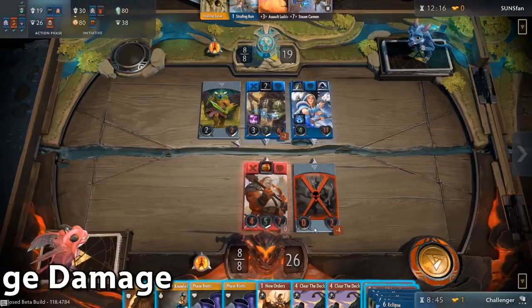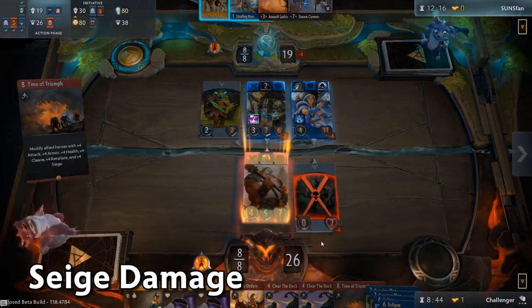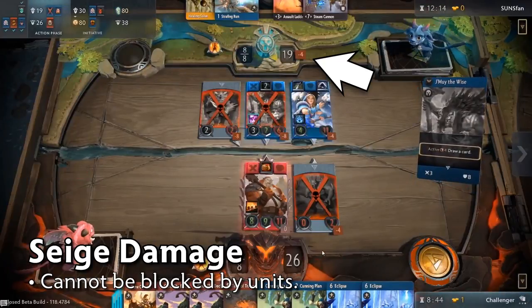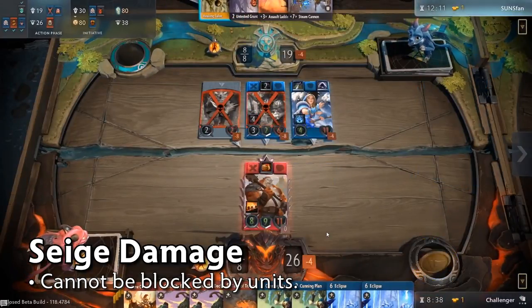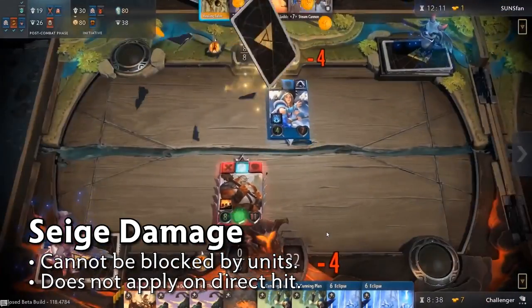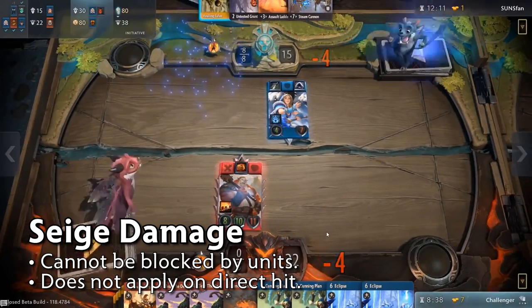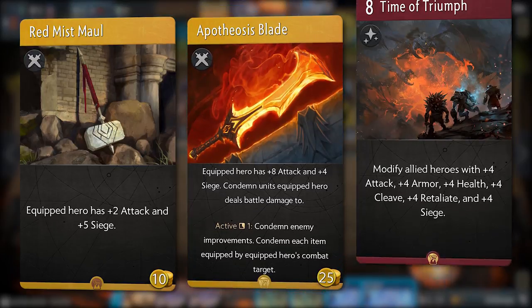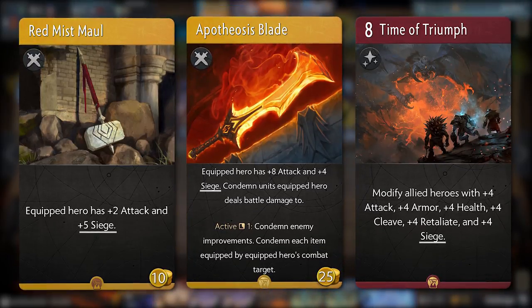Next up we have Siege damage. Siege damage cannot be blocked by units and allows you to deal damage to towers without having to take down the unit in front of you first. The downside, however, is that it will not apply if your card attacks the tower directly. Examples of cards that can apply Siege damage effects include Red Mist's Maul, Apotheosis Blade, and Time of Triumph.